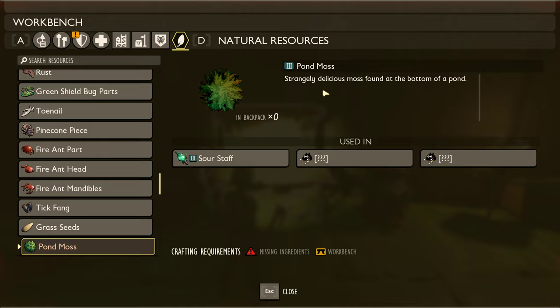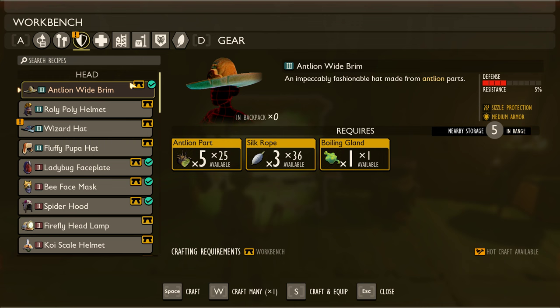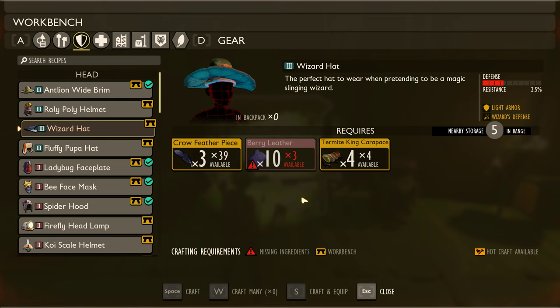Maybe I just missed it when I went down to the bottom of a pond. But yeah, magic is actually a thing you can do — which is hilarious. And then the wizard hat: the perfect hat to wear when pretending to be a magic-slinging wizard. Not very pretend if it actually works, and that's what the termite king carapace is for.